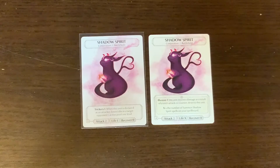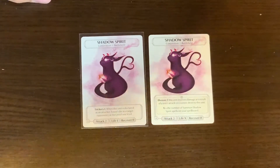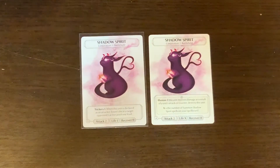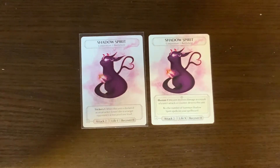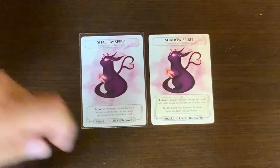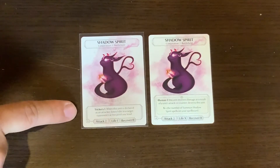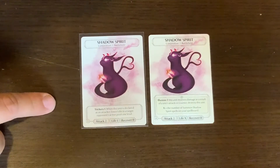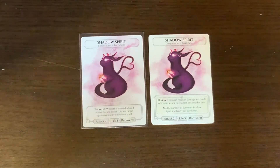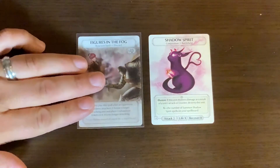The next conjuration is the Shadow Spirit. The original had four available to Victoria; the new one has three. The original also had Illusion — if this unit receives damage as a result of a unit's attack or counter, destroy this unit — plus X: the number of Summon Shadow Spirit spells on your spell board determines its life value. The new one has just Trickery: when this unit is declared as an attacker, lower one die in a target opponent's active pool one level. It now has only one life.